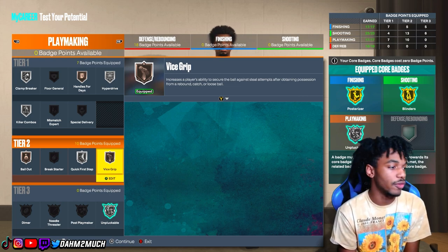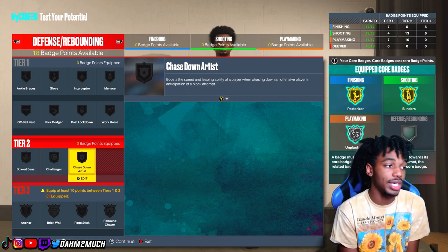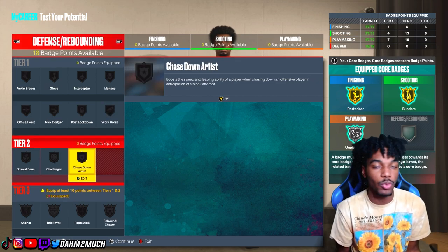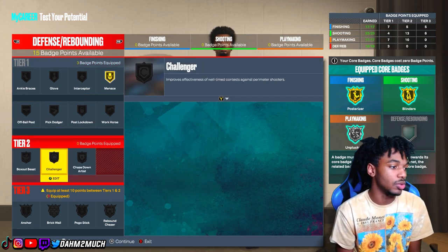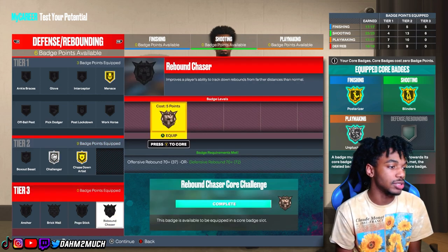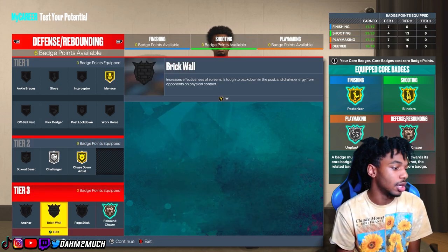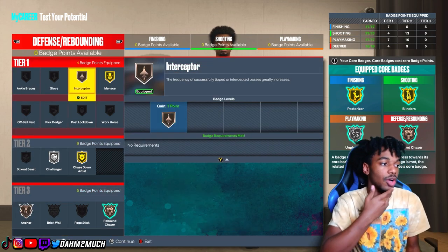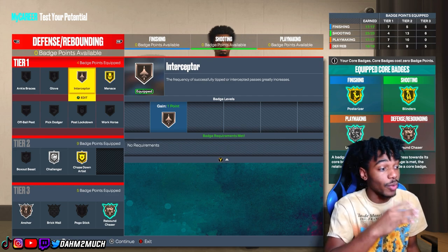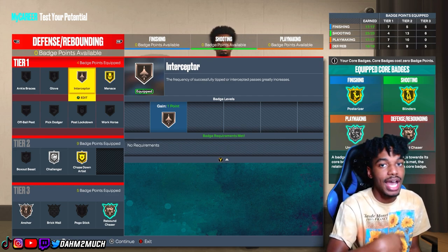For defense: 6'10 with a long wingspan and 80 perimeter defense — start with gold menace, gold chase down artist, silver challenger, bronze rebound chaser to help snag boards, bronze anchor, and intercept for the last point. That's the defensive badge setup.